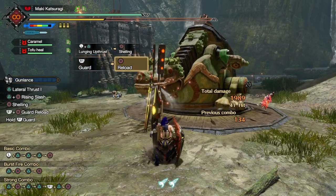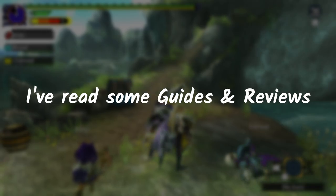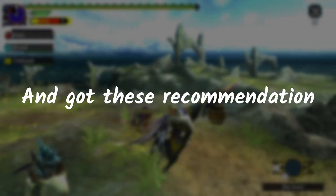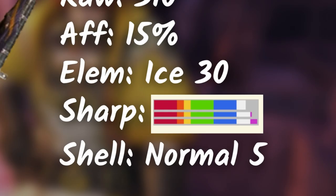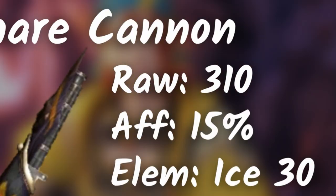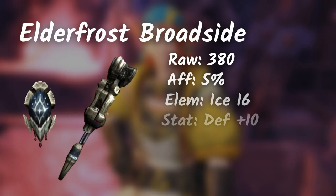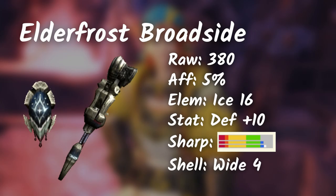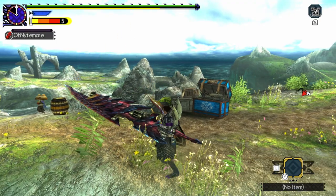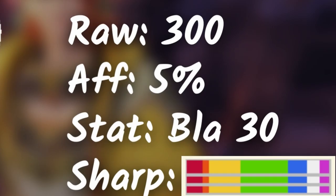Gunlance, also known as the Funlance in Rise. If you're a Gunlance main, correct me on this — I'm still learning the weapon. We have the Snow Baron Lagombi Gunlance with Normal 5 shells, decent sharpness, quite high raw, and 15% affinity. There's also an Elder Frost Gamutha Gunlance with the same stats, though the sharpness level might be a challenge to manage. If you're into Gunlance shelling and explosions, Hellblade Glavenus Gunlance is for you — it has a good amount of raw, 5% affinity, and 30 blast value.